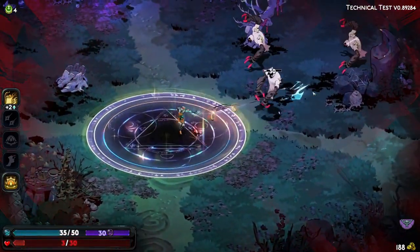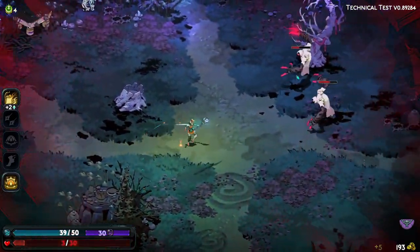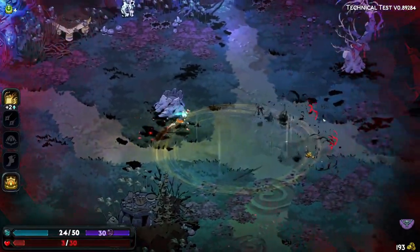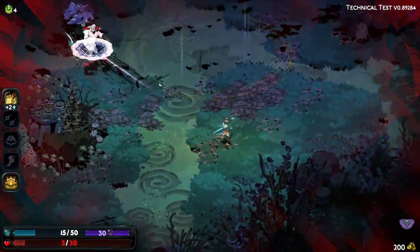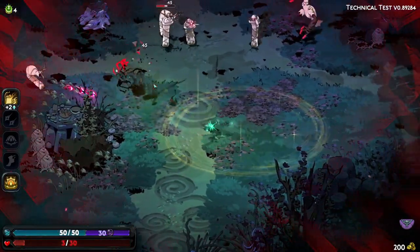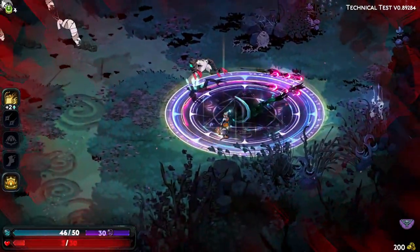But what happens next? Not everyone who signs up will get to play early. The selection is random, aiming to gather a diverse group of players to ensure the game is tested on a wide range of hardware and user experiences. If you're one of the lucky ones selected, you'll receive an email from Supergiant Games with instructions on how to access the game.